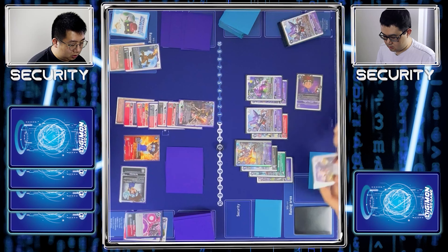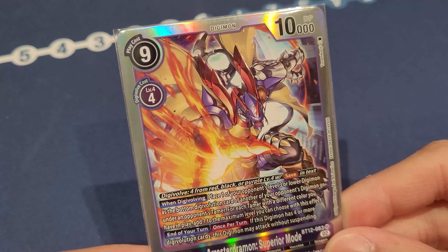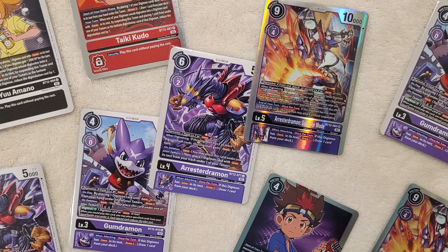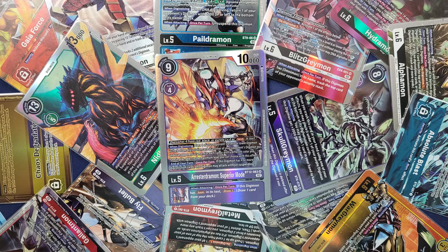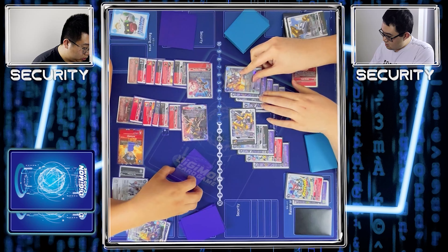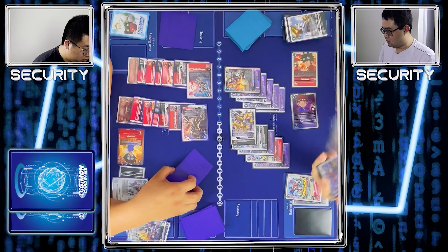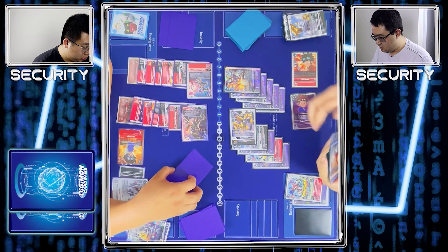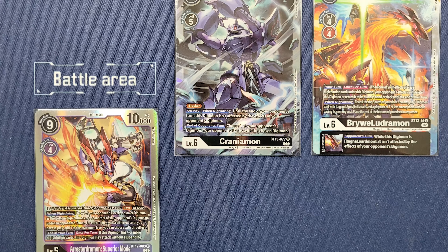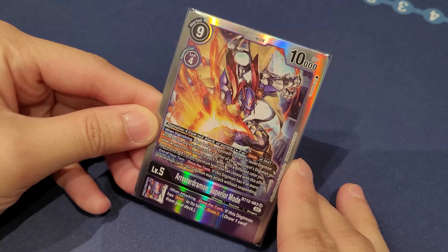Now, for Arrestor Gattai Superior Mode, it has a one-of-a-kind effect when it comes to its removal. So far, there are no other cards that have an effect that tucks your opponent's Digimon away under another Digimon that your opponent controls or a Tamer. This effect starts with a level 3 Digimon, but for every Tamer you have with a different color, you can increase the maximum level of that particular Digimon you can tuck away by one. Although having a multiple color Tamer setup seems very difficult, Arrestor Gattai Superior Mode comes from the Hunter's deck which can easily set up multiple Tamers with different colors, making meeting the requirements part of the entire game plan that flows nicely together.